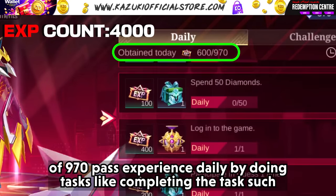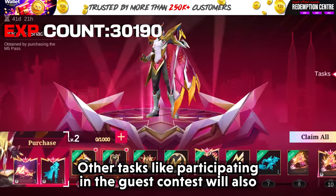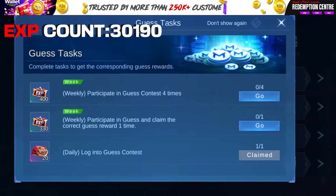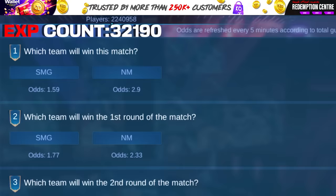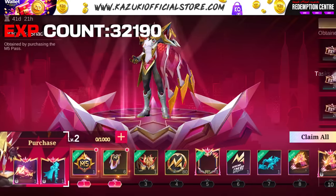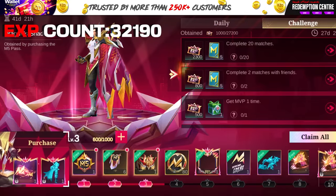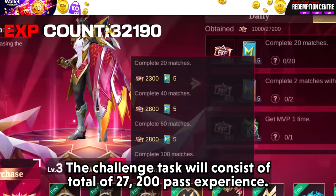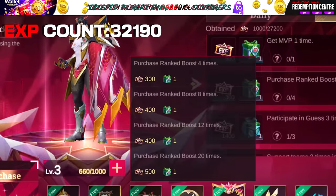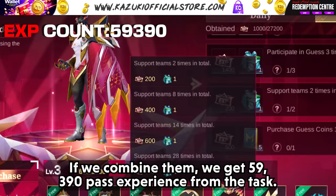If we look at the daily tasks, we can claim a total of 970 pass experience daily by doing tasks like the daily login and share tasks. Other tasks like participating in the guess contest will also give additional pass experience. The challenge tasks will consist of a total of 27,200 pass experience. If we combine them, we get 59,390 pass experience from tasks.